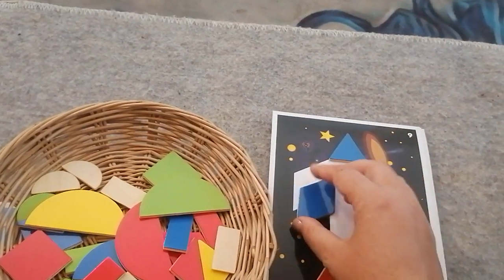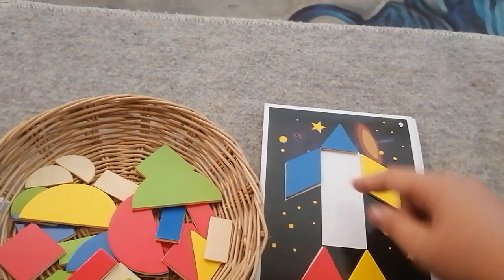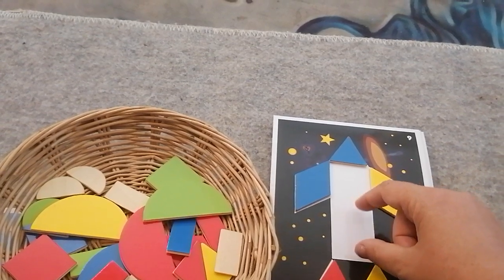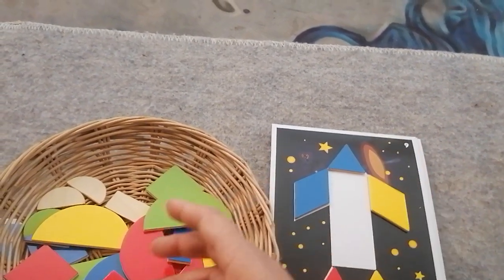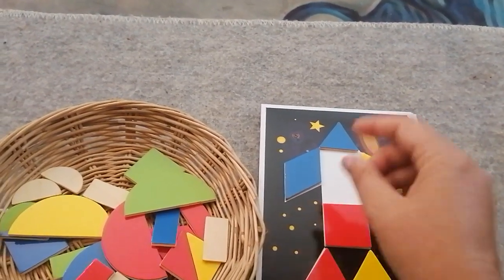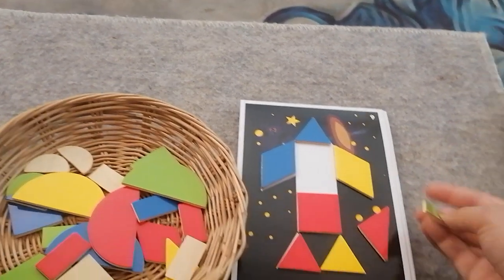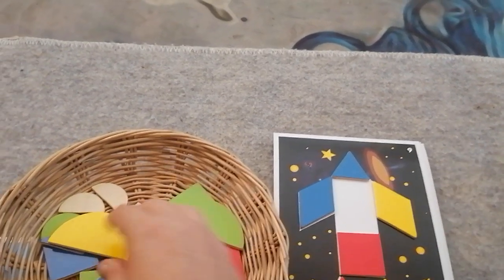Now it looks like a very long rectangle, which I don't have, but it could be two squares, or maybe two squares and a rectangle — I'm not sure yet. But I know I can make squares, and I also know I don't need to make squares. I could make a square with two of these triangles, but I don't need to do that because I have squares.